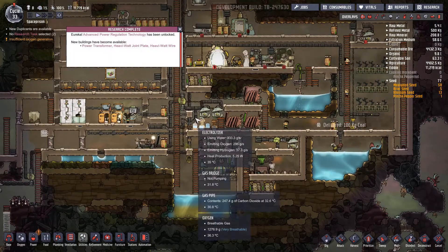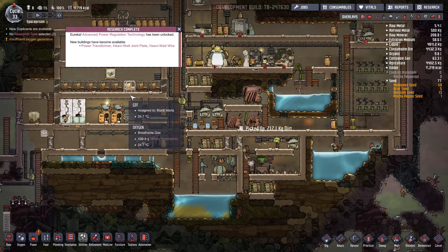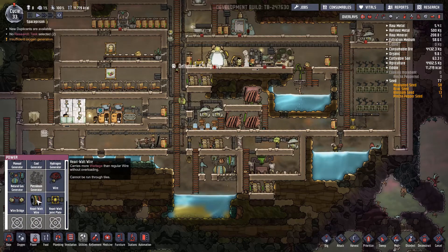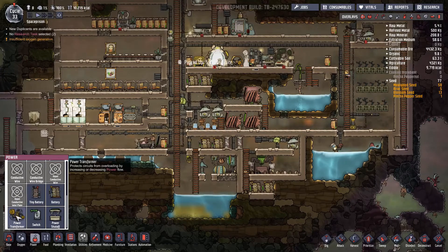Advanced power regulation. Power transformer, heavy watt joint plate, heavy watt wire - it's all in the power. Heavy watt wire carries more wattage than regular wire without overloading. Heavy watt joint plate allows heavy watt wire to be run through wall and floor tiles. And power transformer protects circuits from overloading by increasing or decreasing power flow.